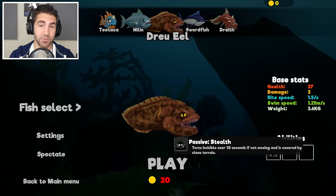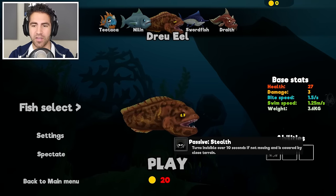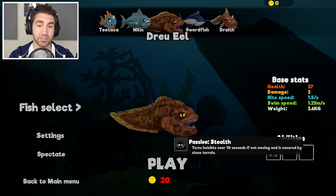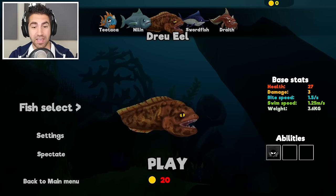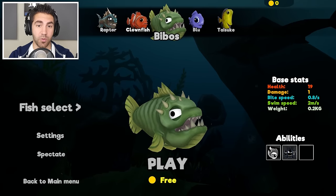So as you can see, for his passive ability, it says stealth — turns invisible over 10 seconds if not moving and is covered by close terrain. So that's what we're gonna be doing today. Thing is, it requires 20 coins and we have zero, so we gotta work our way up to get some coins.